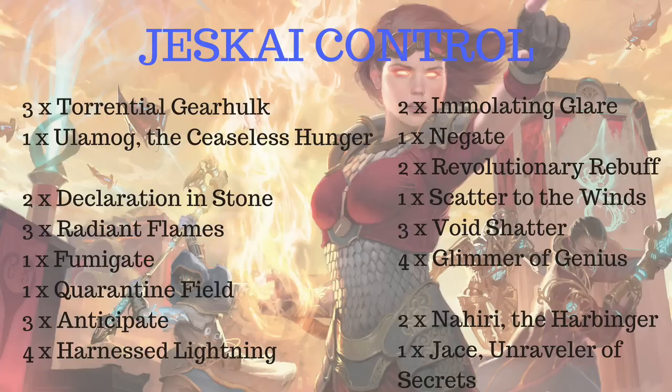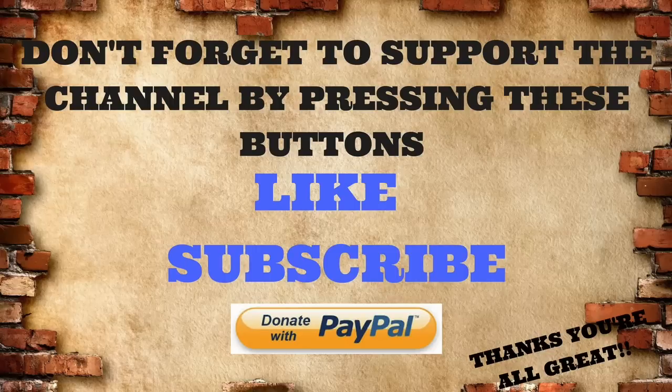Anyway guys, don't forget to leave in the comments what you think we could add in, what we should take out, thinking about the meta, what you think will be around, what we'll need main board — do you think Authority of the Consuls has to be in the main board? Ceremonious Rejection? What do you take out? Sort of say what you think we should change around. Hopefully the core base of the deck will still be there once we're all finished. I'll do an update video once everyone's put their suggestions in — leave links to deck lists in the comments using Tapped Out or Decked Builder, and then I'll do another Deck Tech Tuesday in a few weeks to see where we stand. Thanks everyone for watching. Please leave a like and subscribe, and press that bell notification button because YouTube changed things and some people are missing videos. Thanks for watching and I'll see you soon. Bye.